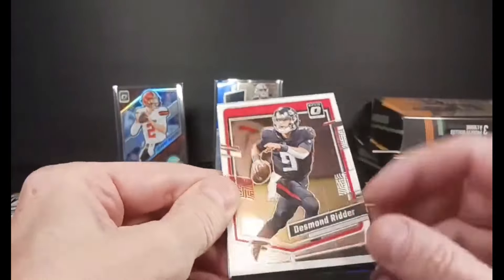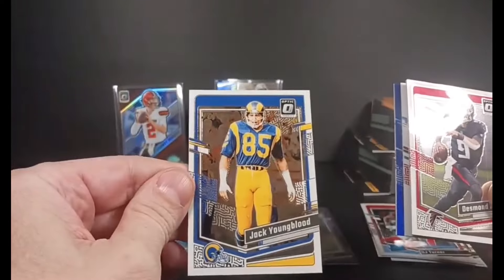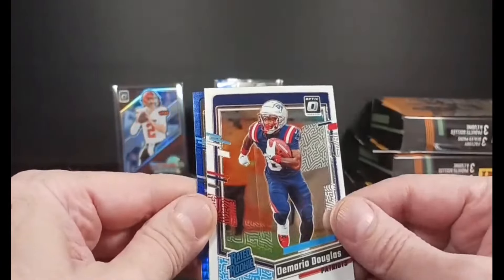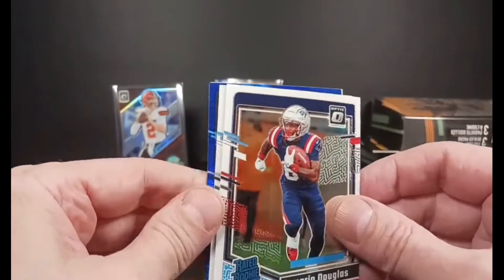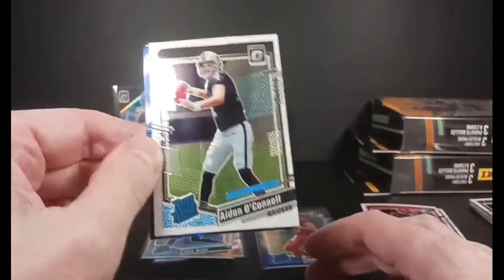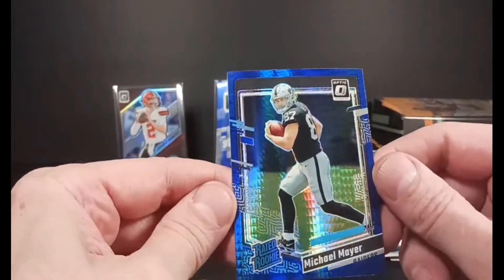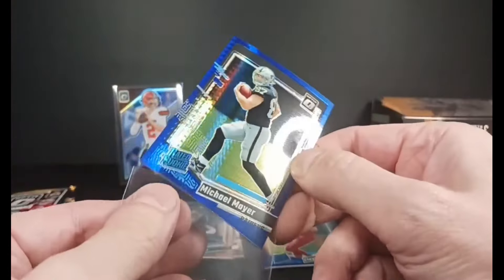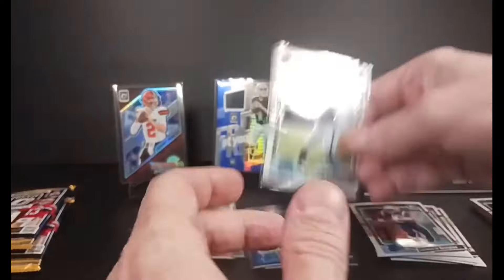Let's go with the scratched base card. Desmond Ritter, Jack Youngblood — old timer, alumni. Jair Alexander, Demario Douglas. I thought I had another thick one but it's just curved cards. There's the Aiden O'Connell base rookie — a very appropriate card to have now. Brian Dawkins and a blue hyper — Michael Mayer. Keeping with the Raiders theme. We'll give the Aiden base card a stand too — throw the Aidens up together.